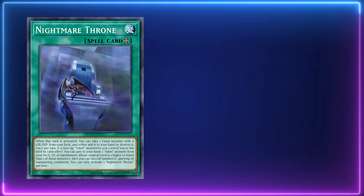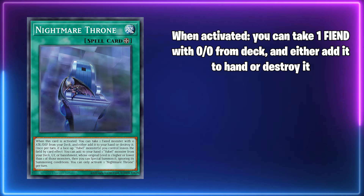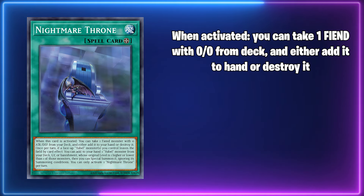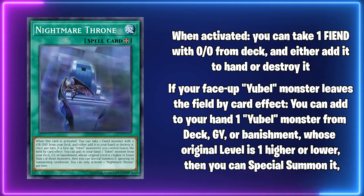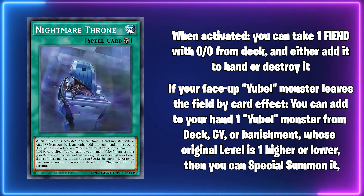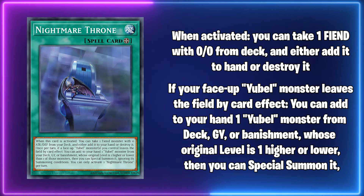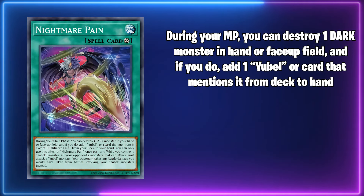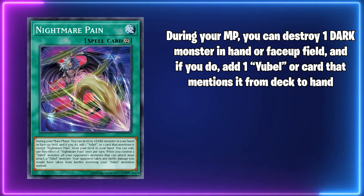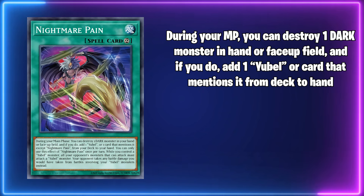Moving on to the spell and trap cards, starting off with Nightmare Throne. This is a custom card for this deck. On activation, this field spell lets you take one fiend monster with zero attack and defense from your deck and either add it to your hand or destroy it — just that alone is insane. Once per turn, if a face-up Yubelle monster you control leaves the field by a card effect, you can add to hand one Yubelle monster from your deck, graveyard, or banishment whose original level is one higher or lower than that monster, then special summon it ignoring its summoning conditions. Nightmare Pain is also a great card. During your main phase, you can destroy one dark monster in your hand or face-up field, and if you do, add one Yubelle or one card that mentions it from deck to hand, except for another Nightmare Pain.